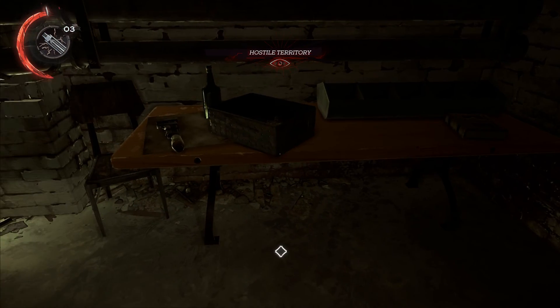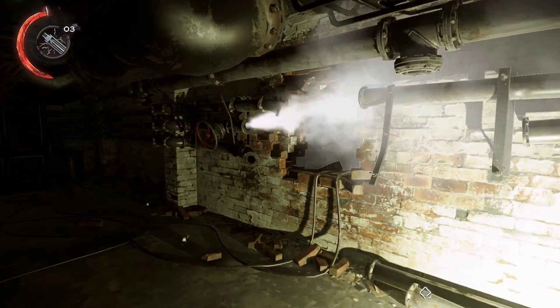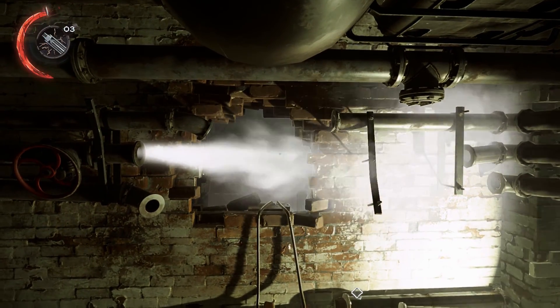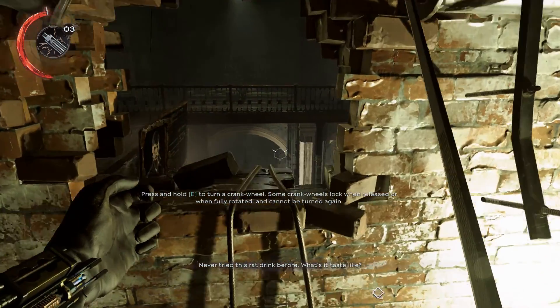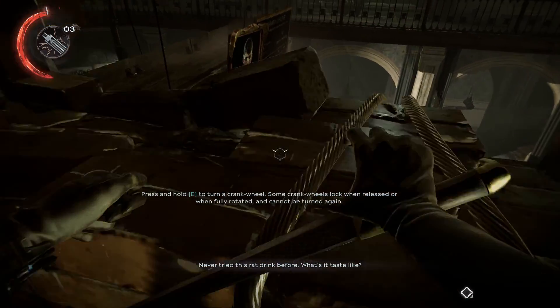Get yourself into a secret room up here. There will be a bone charm on this table the first time you come through. There are some broken steam pipes here that are kind of hiding a hole in the wall that you can use. Turn the crank wheel to turn off the steam, and then you can climb through this hole.